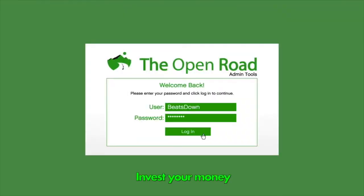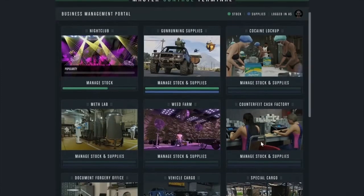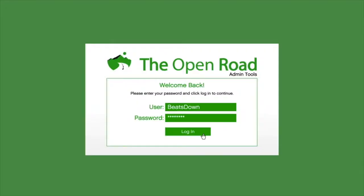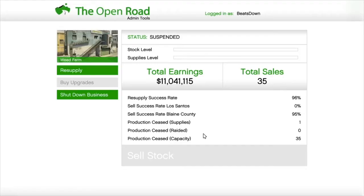In GTA, you need to spend money to make it. I remember being down to my last $20,000 when the MC businesses came out after buying my coke factory, but knew full well that it was an investment that would be paying me back. However, MC businesses are now trash and should be avoided at all costs.